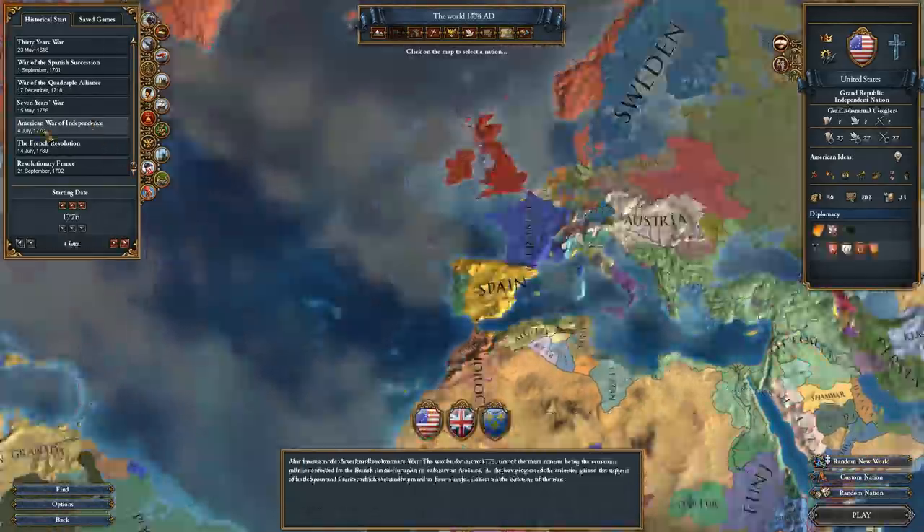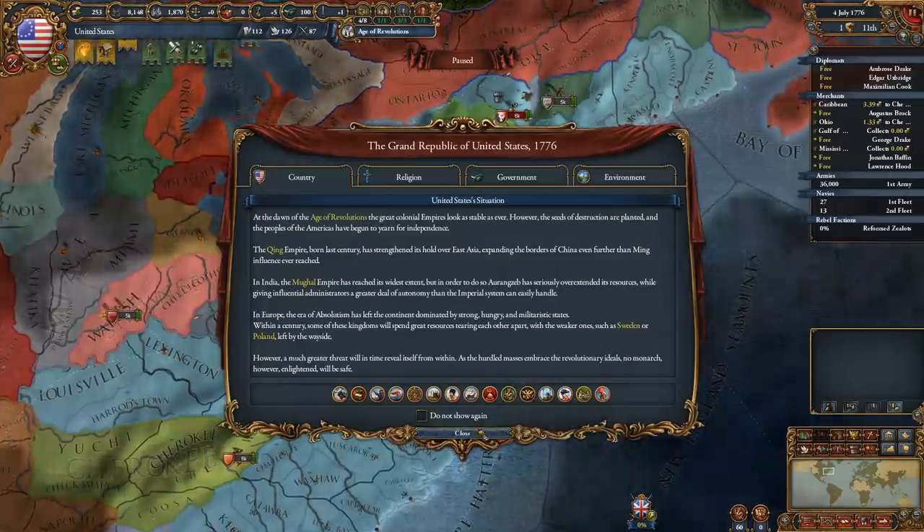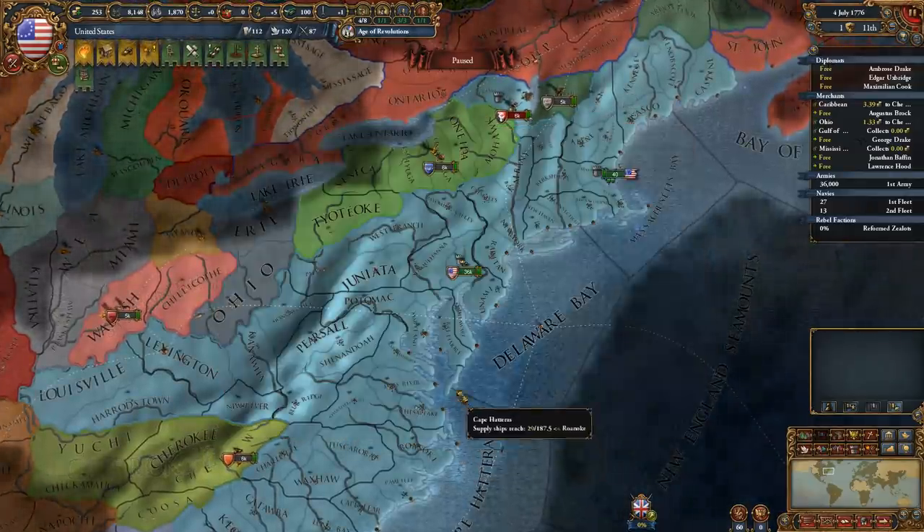All you have to do is choose the 1776 American War of Independence Historical Start, play as the United States, choose Iron Man mode, and then be at peace while owning all of your cores.